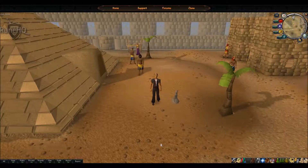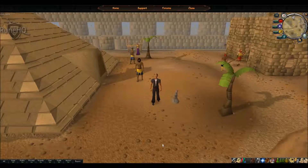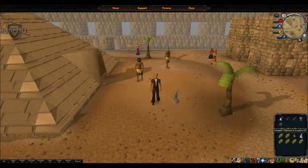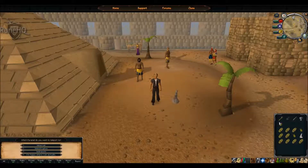Welcome to Sophanem. You can get here either by starting the quest Icthlarin's Little Helper, or by purchasing a Pharaoh's Sceptre from the Grand Exchange for roughly 500k and teleporting to the Jalsavrah Pyramid.